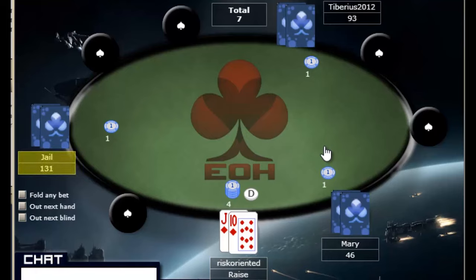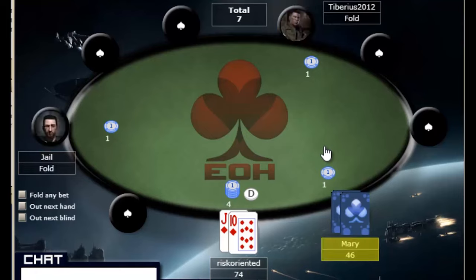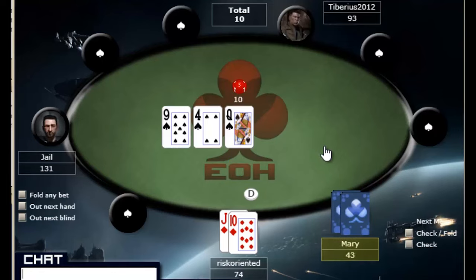We do have jack-ten suited — that's a great hand. It forms great top pair hands, straights, and flushes. So we're going to look to put in a raise here and isolate Mary and play a heads-up pot. She does call. We do flop the straight draw but there is a big flush draw out. We know from previous experience that she overplays top pair, and I'm going to assume she may be playing middle pair. I'm not going to bet here just because there are so many spades — I'm going to wait and see if the spade comes out on the turn, and if she checks again I will bet the turn.